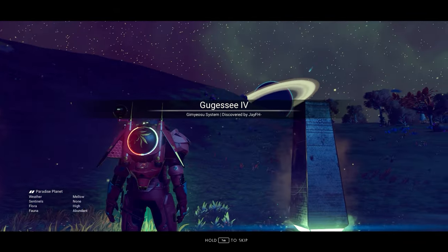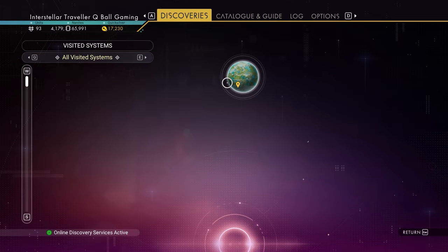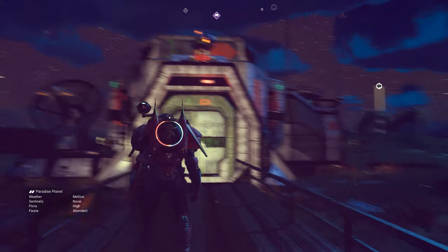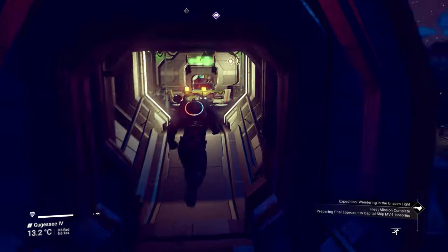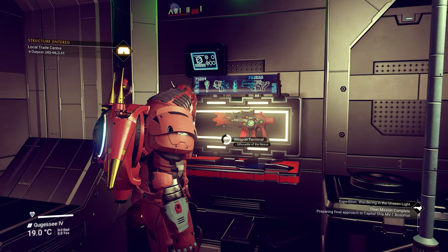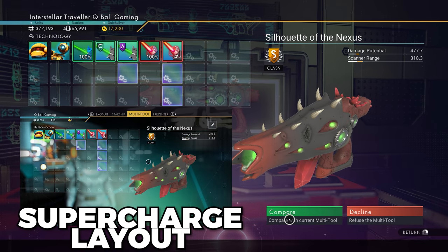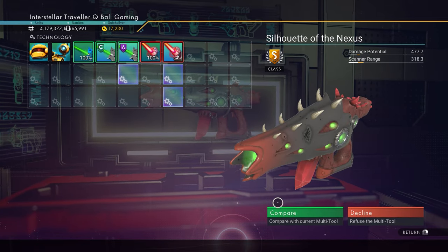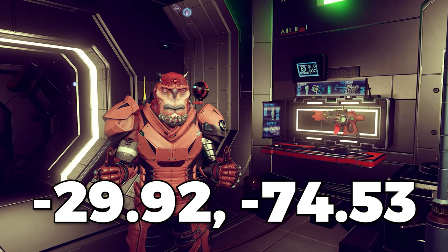Number seven — we're on Planet Goosey, discovered by JFH. You'll spot the communication station marker right away. The minor settlement is on this planet, so fly there. When you arrive, get out of your ship and reload the restore point — that's the only way to make the weapon appear. Inside is an all-red alien weapon with nice supercharge slots for an awesome bonus. Costs around 10.5 million with 30 slots.